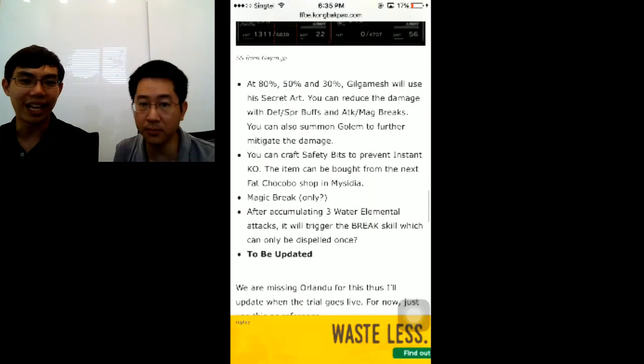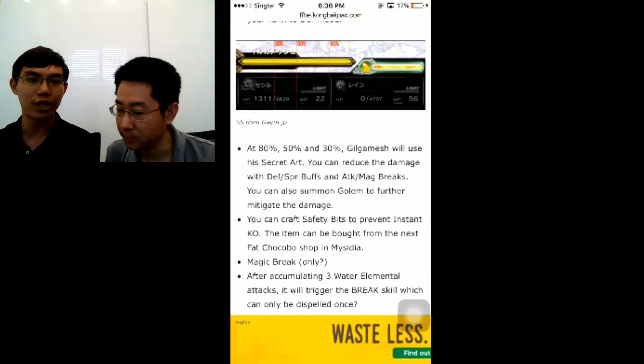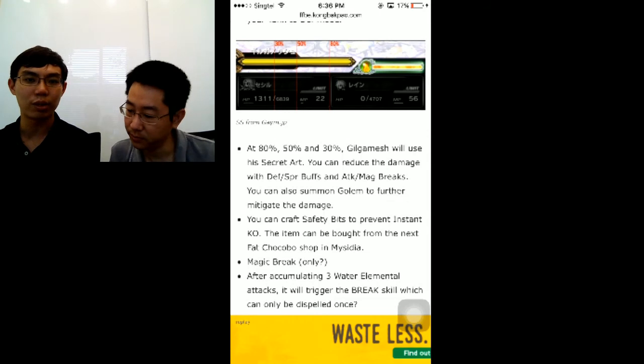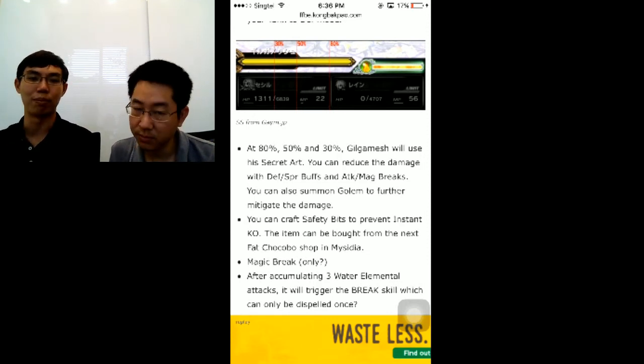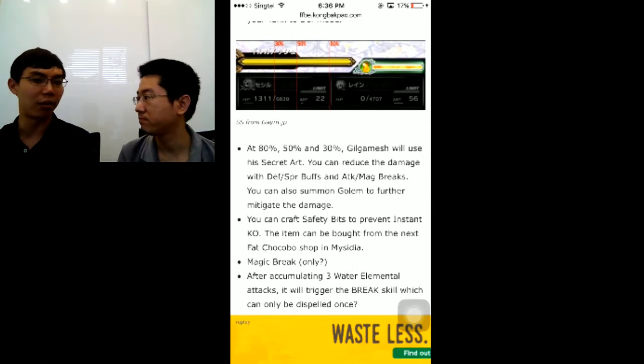At 80%, 50%, and 30% HP, Gilgamesh will use his secret skill, and you can reduce the damage with Defense Spirit buffs and attack magic debuffs. It's absolutely essential that you bring your buffs. I'm thinking Riffia and Sissel with Focus and Golden for normal. I believe there's also Ling that can buff your team up.